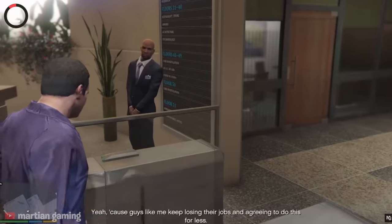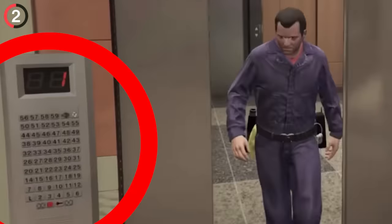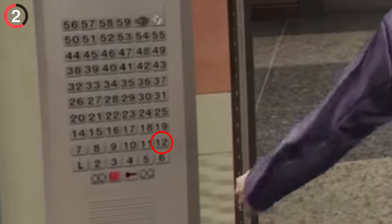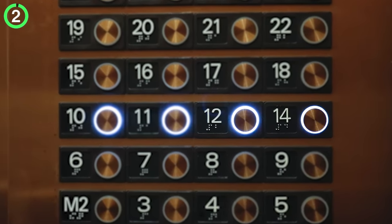Over in single player, you might remember playing the FIB mission. You sneak in dressed as janitors, but when you head to the elevator, you've got to pay attention to these buttons. As you can see, it's missing floor 13 — and this is a real thing that architects do in elevators because 13 is an unlucky number.